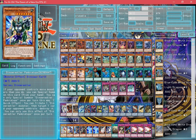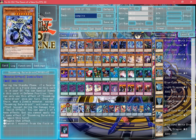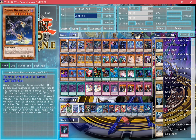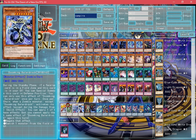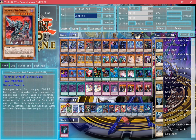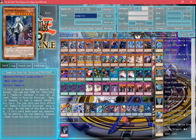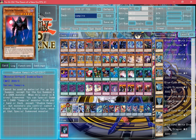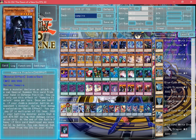Starting off with the vampire deck, we're going to start with the deck profile of the monsters used. This deck consists of a 44 card deck. For monsters we're using 1 Orbital Hydralander, 2 Doomking Balderush, 1 Vampire Red Baron, 1 Vampire Scarlet, 1 Grimsun, 1 Shadow, and 1 Frailing.